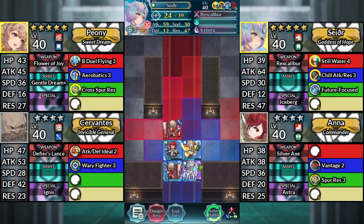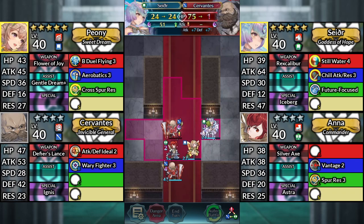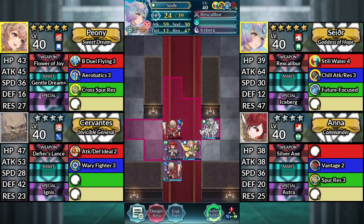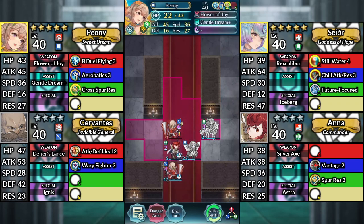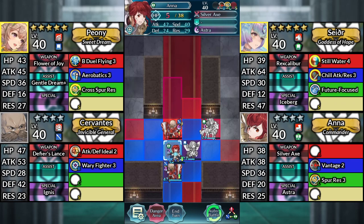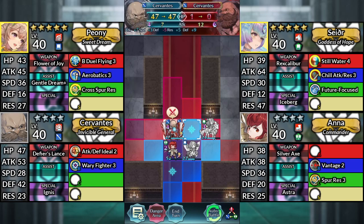For turn 5, move Sather up to the right and attack Cervantes. Next, halt Ana. Use Peony and dance Ana. From here, you can either use Ana to attack the enemy Cervantes, or we can use our Cervantes and warp above Peony to attack the enemy Cervantes, which we'll be doing for this guide.